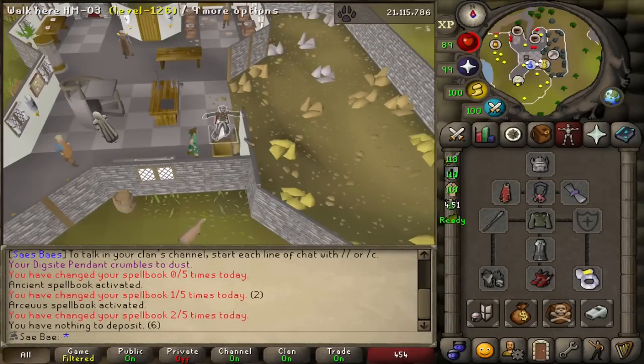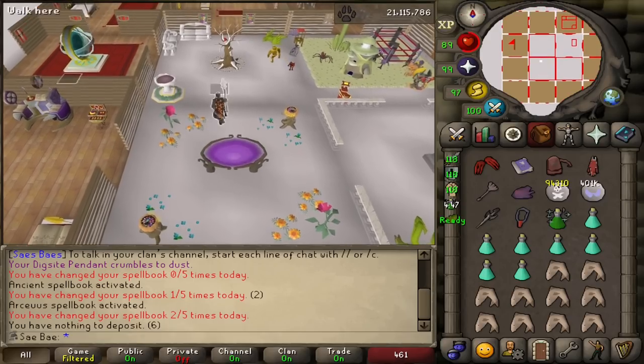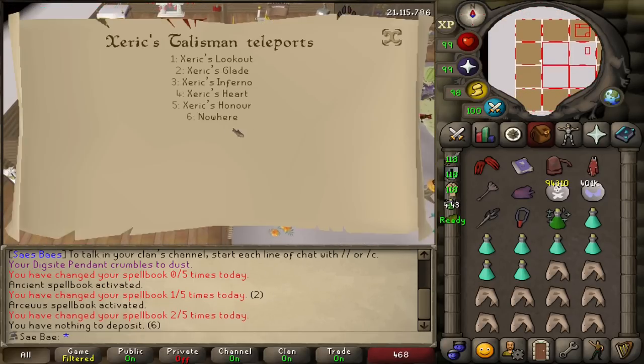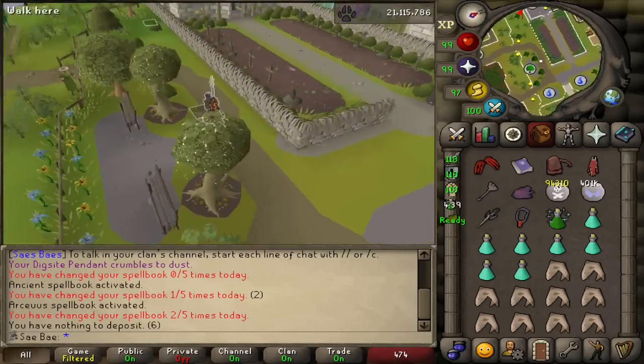Is the Imbued Heart worth bringing along on your PVM adventures for defensive purposes only? Last week, a viewer of mine by the name of September came into my stream and challenged the idea of the Imbued Heart being useful to bring to Serachnus.